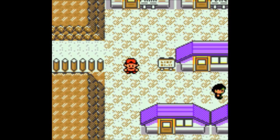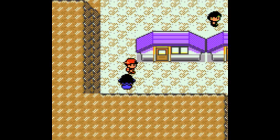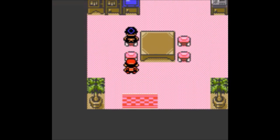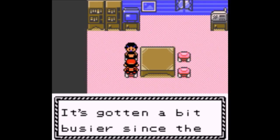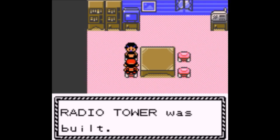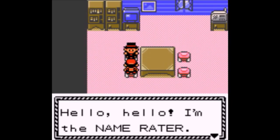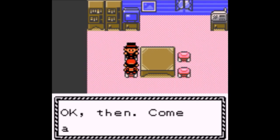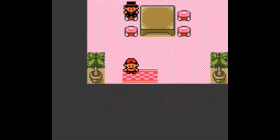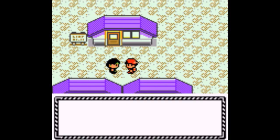Walking Wake — that was one of the event Tera Raids, around February or March. It's basically a Paradox Pokemon that looks like a weird version of Suicune. And then Zoroark — the Hisuian form, the Legends Arceus version. That illusion thing can always mess people up if they're not ready for it.